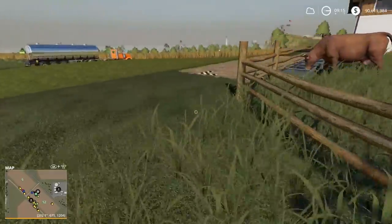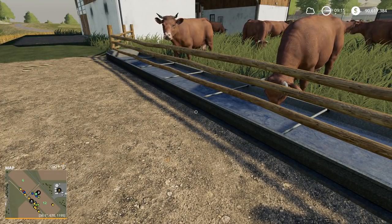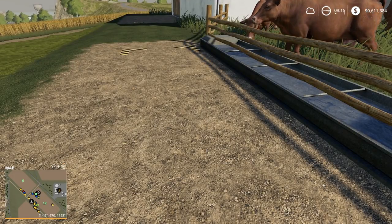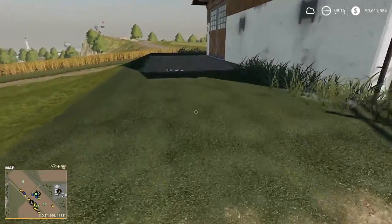Over here around the back is where we have our water trough. You're going to need a trailer to give the cows water. This is where the trailer comes and you park it into this zone — you'll get a little message saying 'unload trailer,' you say yes, and the contents of that trailer will dump into this trough.